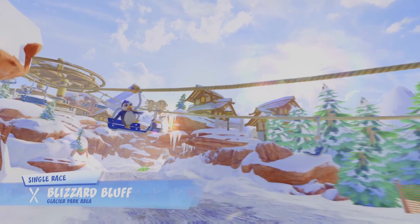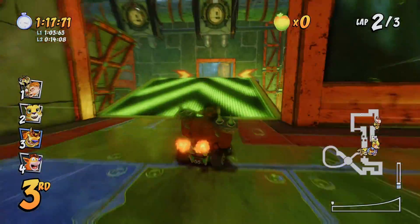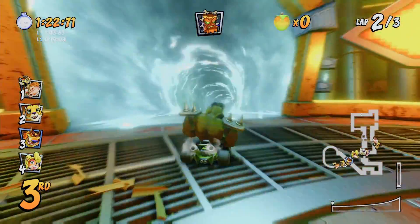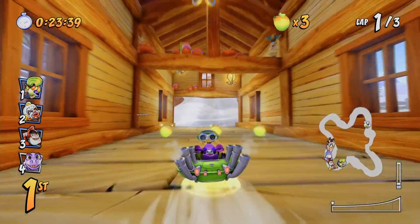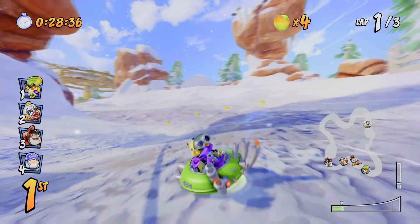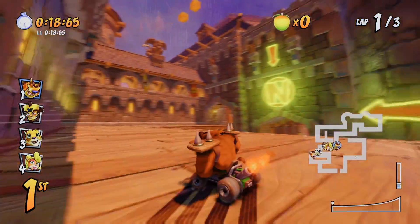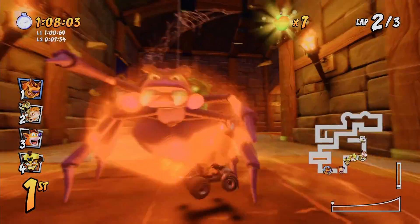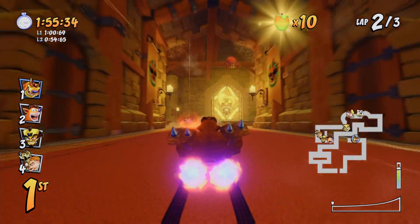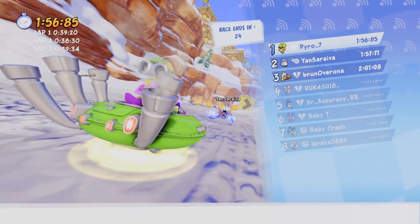Nitro Fueled is a remaster released in 2019 that includes all of the content from Crash Team Racing, along with several new features not present in the original game, including online multiplayer and the ability to choose different karts which can be customized by the player. The adventure mode has also been tweaked, with new cinematic cutscenes added. Players can choose between classic and Nitro Fueled adventure modes, the latter allowing players to change their character and kart between races, as well as choose between three difficulty levels. What I really liked about this game is that I could finally choose the character Nitros Oxide and his hovercraft, which was only playable in the original if you had a Game Shark.